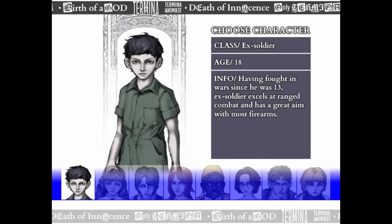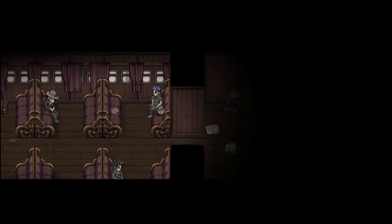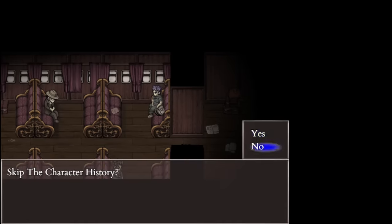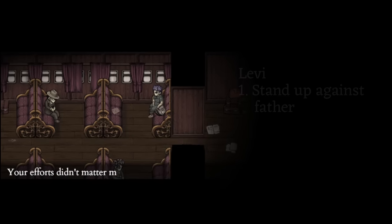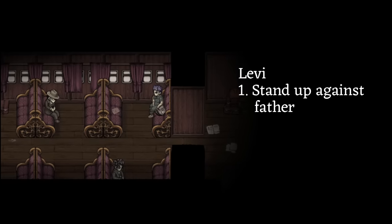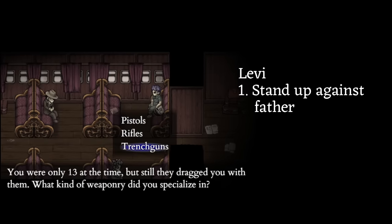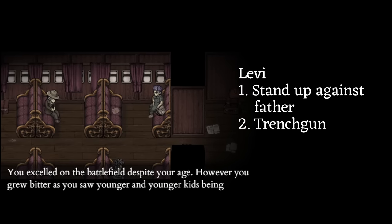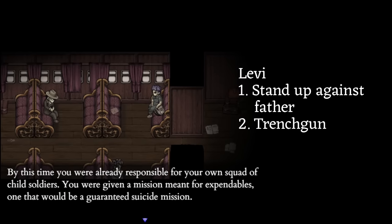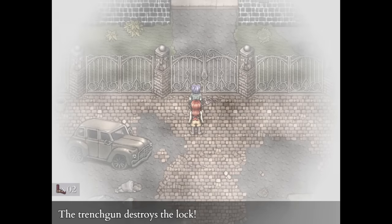Let's start with Levi. Levi is surprisingly versatile in how he can be built. You can lean into magic right from the start with him, but I find it better to focus on his physical strength. It's quite easy to change focus later on though if you're interested in spells or even mix and match. His first choice in character creation can give him affinity with any god, or increase his max HP to 125. I recommend taking the HP increase because you can't do this at all during gameplay. The second choice is which weapon to specialise in — I find the best choice is the trench gun, because it lets you two-shot most enemies outside of battle, and most importantly, lets you shoot through the chains in the gate and access the city very quickly.